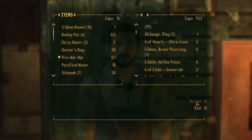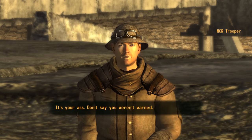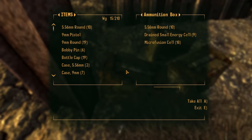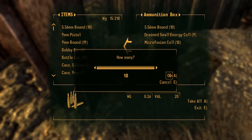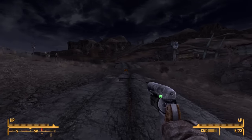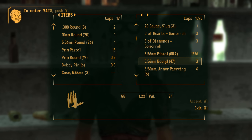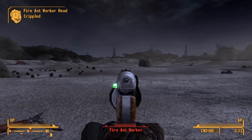We fast travel back to Goodsprings and buy some ammo from Chet — not much, but enough to get started. At Prim we ignore the NCR troopers' warning but loot some ammo containers in the area for more to play with. We keep heading down the road to the NCR Outpost in the southwest portion of the map where there's a healthy amount of ammo for sale, so we go ahead and buy some.